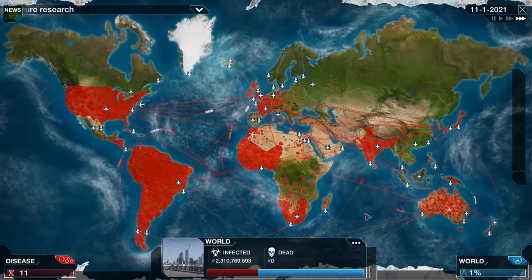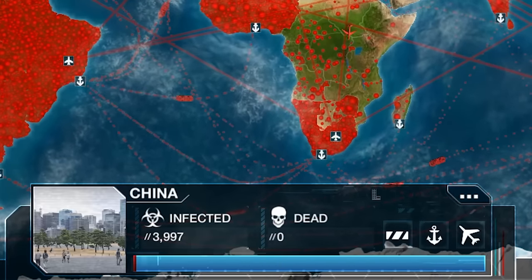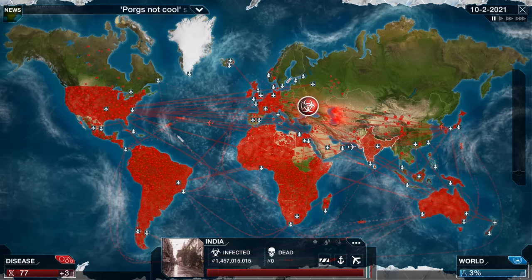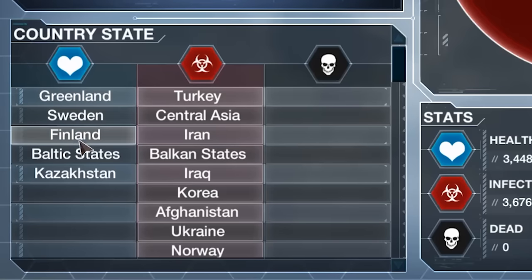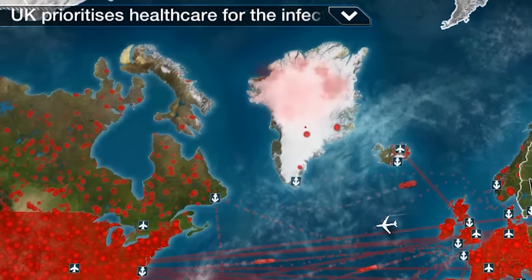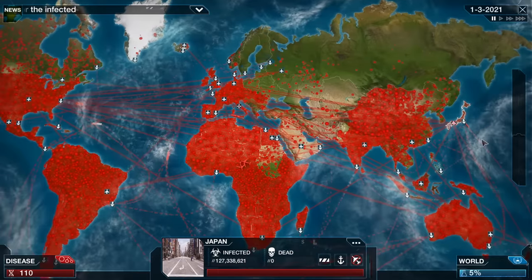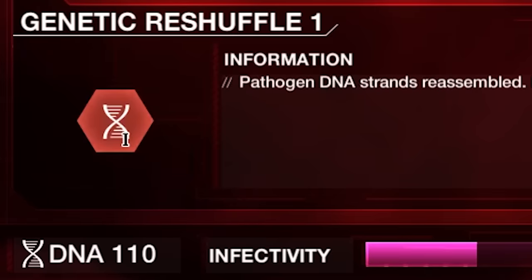We are now more infectious than the common cold. Almost 3 billion people infected with this now. We haven't even landed in China yet, but all of South America is gone, all of Africa is about to collapse. What countries haven't we infected? Well, we haven't infected Greenland, Sweden, Finland, the Baltic States, and Kazakhstan. There goes Kazakhstan, and there goes Greenland as well — so it's now just Sweden, Finland, and the Baltic States, and they will all fall very quickly. Japan shuts down its airports — well, it's already too late, your entire country's infected. Rest in peace, Japan.